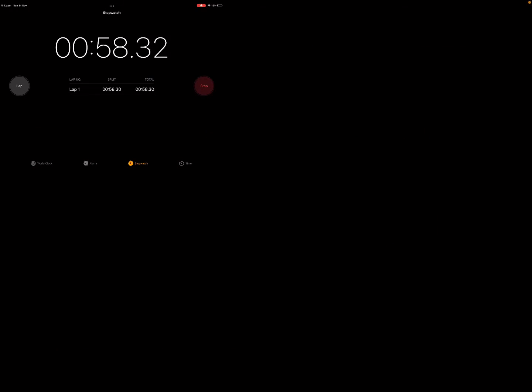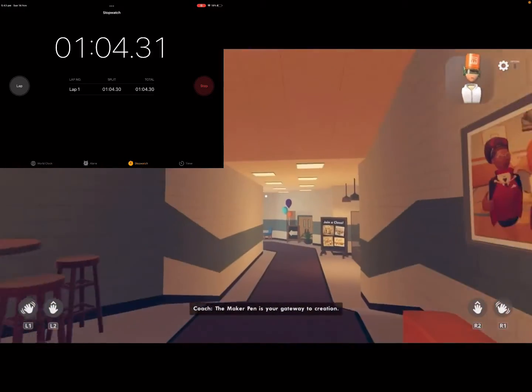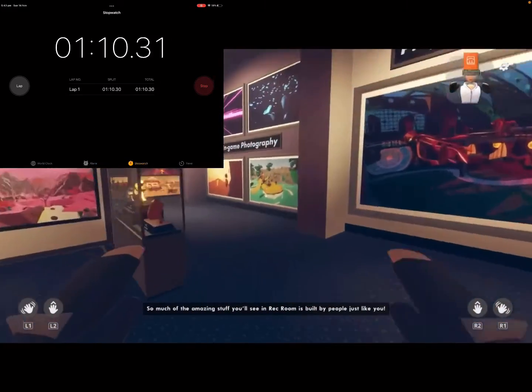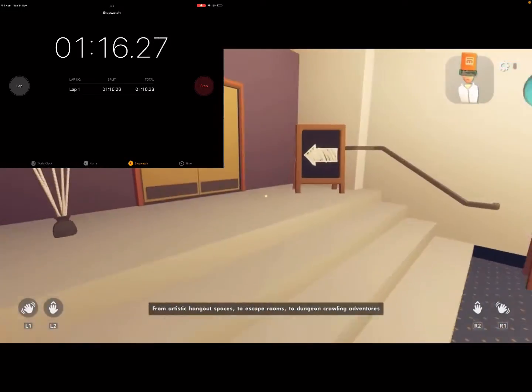The last stop on the tour is all about our creative community. The makeup paint is your gateway to creation. For some, this means creating beautiful 3D artwork. Coach, shut up. So much of the amazing stuff you'll see in Rec Room is built by people just like — Coach, I don't care.